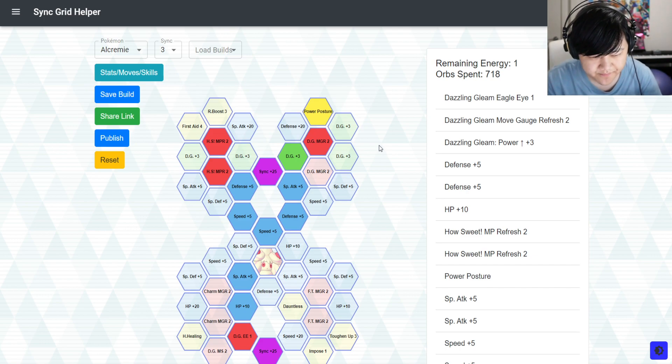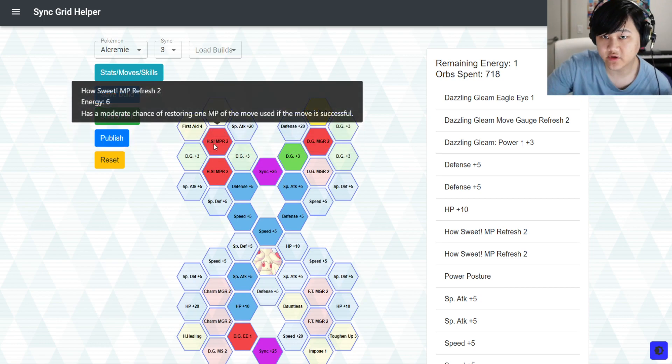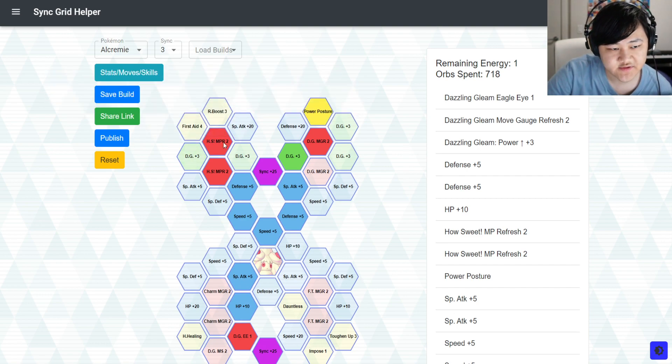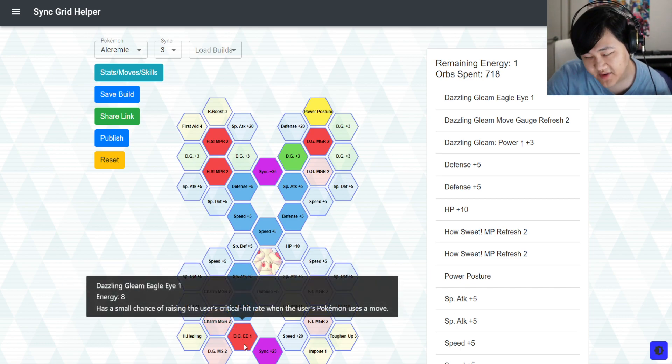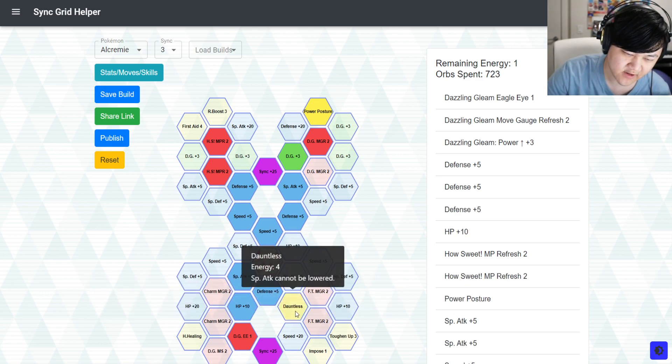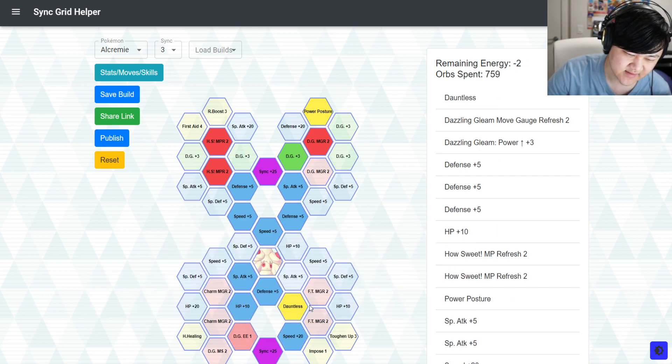Coming down here, there's Eagle Eye and Dazzling Gleam so you don't need another crit buffer. If you're running Alcremie as a solid damage healer, I actually like her better as a sync nuke slash sub-damage healer. Picking up Eagle Eye and MP refresh means that while you're supporting your main damage dealer, you could also have some moves left for yourself — and Eagle Eye means you don't need to bring another crit buffer. If you're supporting someone that already has a crit buffer, you could go for that; if not, you can go the other route instead.